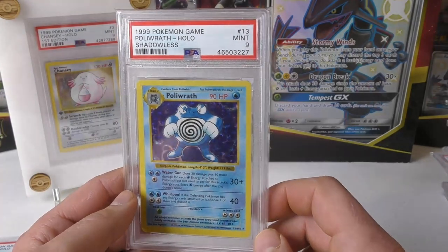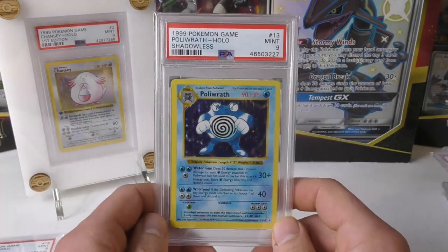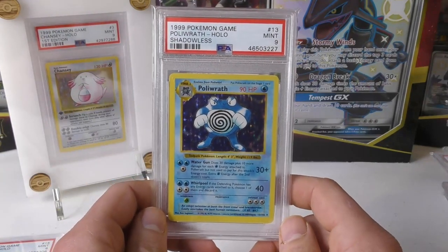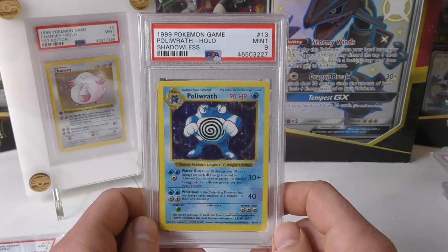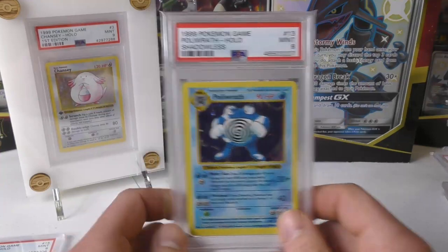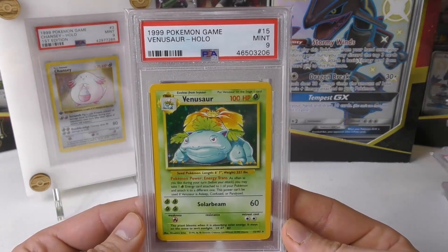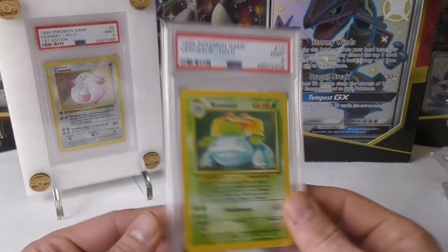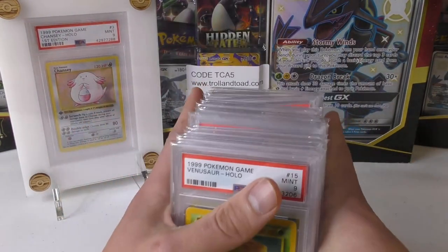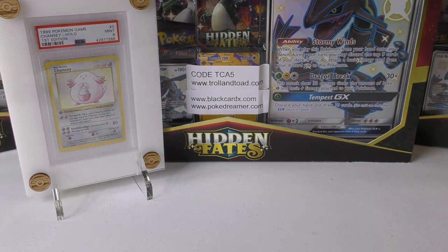Next up we have Politoed, and this is a Shadowless 9. You wouldn't believe it but Shadowless holographics — you can still get the Mint 9 in already-graded condition for a fairly nice price. I think he had this one up in a buy now for $450 or so. You're not going to find any Shadowless pack for that price nowadays, much less a light one or guaranteed Shadowless. Next up we have Venusaur Mint 9 from Base Set — and that's all the ones going to a penny auction. Go check them out — I always put my eBay link down in the description. You can find it from the Linktree as well.